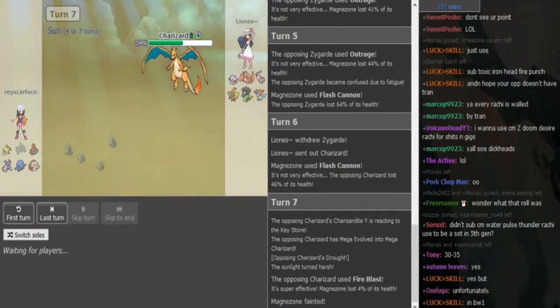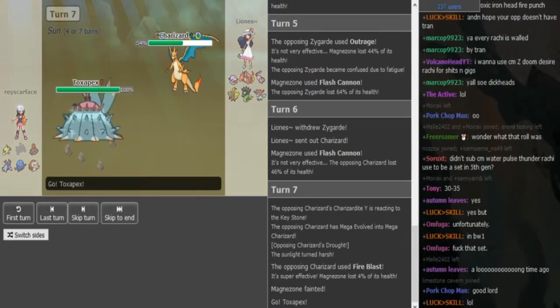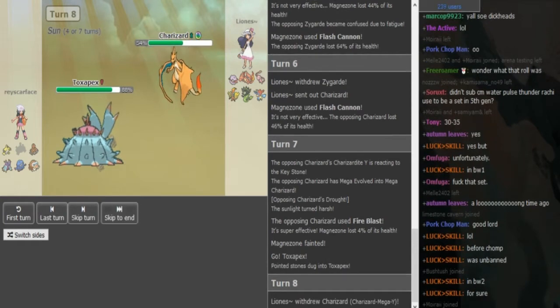Because Zard would have to get multiple DDs. If it's Scarf Dagi, Zard would have to get 2 DDs to outspeed it if it's Zard X. I guess he could have gone for DD in regular form, but like I said, it still would have done a lot and he could have gotten a Spidef drop.